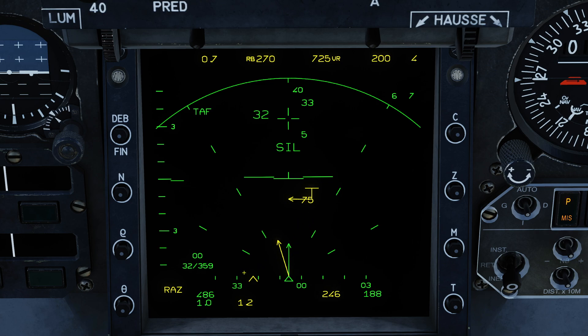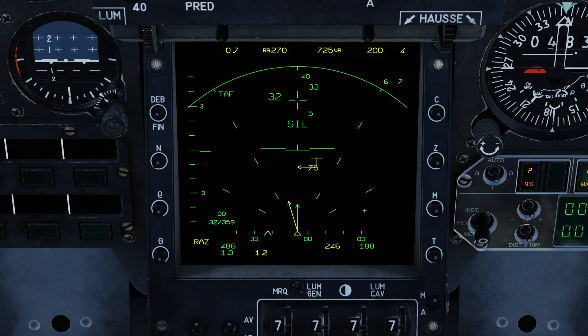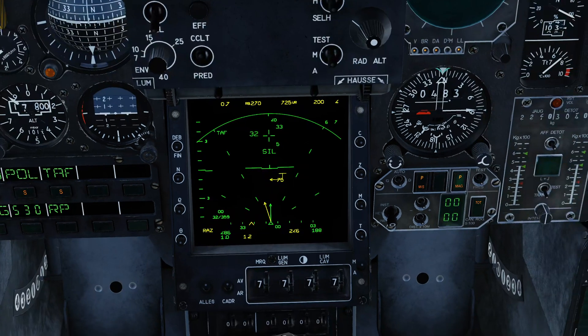You'll note this heading is not directly towards the target — it's an intercept vector which will allow us to safely intercept the target without too much hassle. If we wanted to, we could use the theta switch to cancel this and remove all the symbology, but we're going to use the symbology for now.